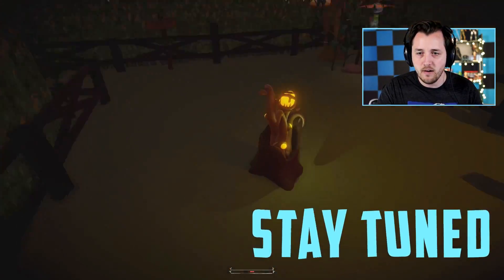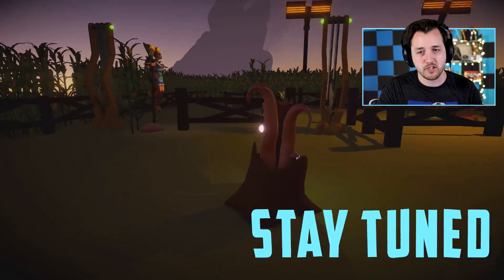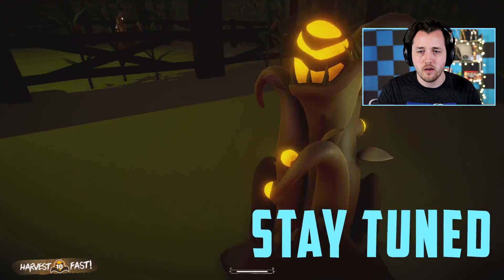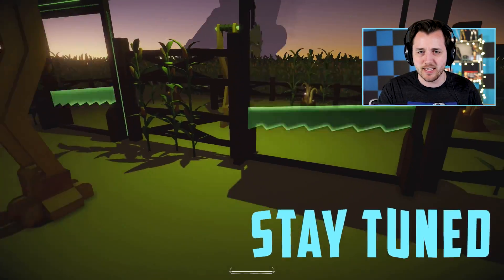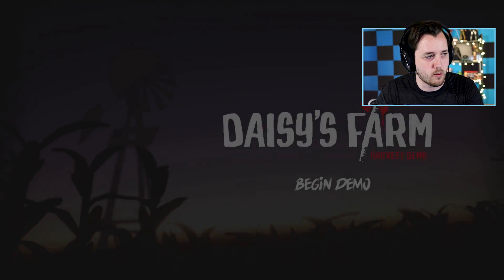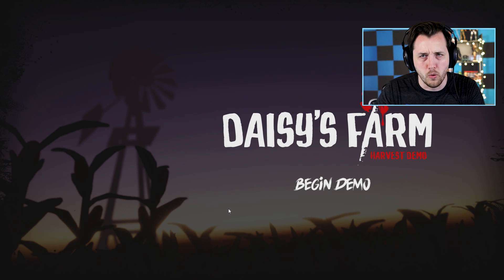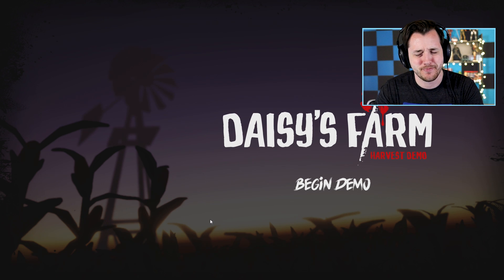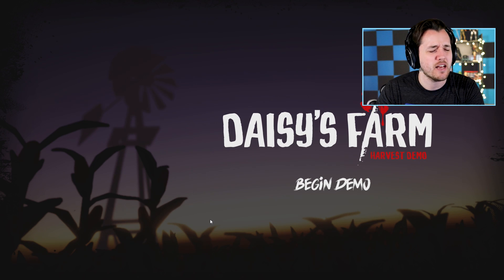I'm stuck. No. Oh, that was too close. What the crap? Slice and dice. Look at this level guys. Where is it? Whoa. Yes. Build the atmosphere. Build it. Oh strings. Oh crows. It's getting more tense.